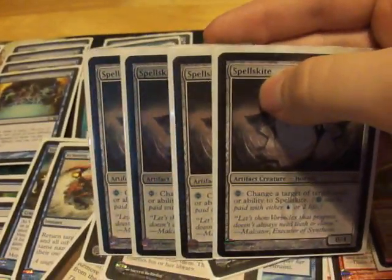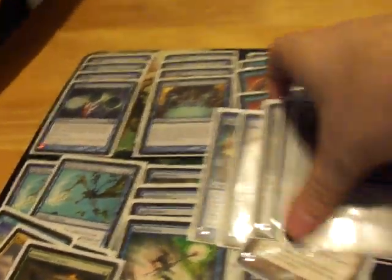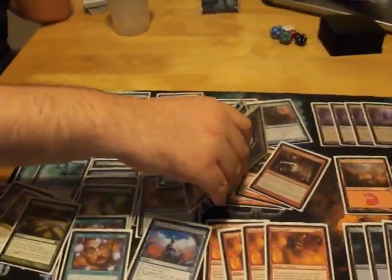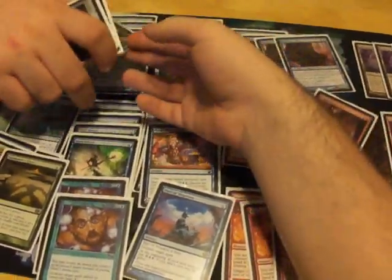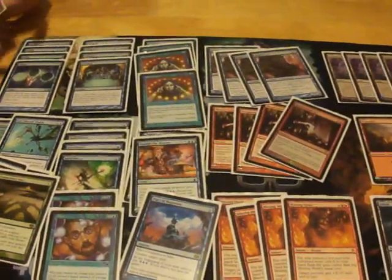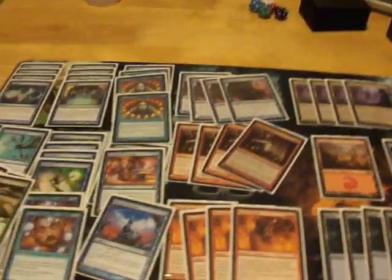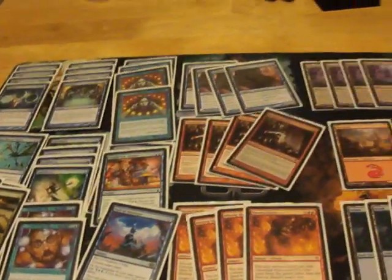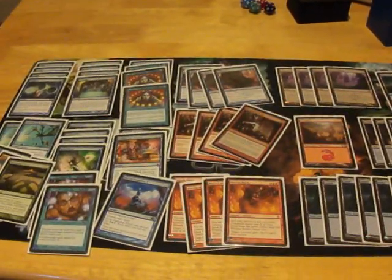Spellskites are amazing. If you're running Shoal, I would say these are a necessity — a full set — so they don't kill your infectors. So there you go — this is Shoal Infect. The Vesuvan Shapeshifter is my Iona tech because when we play, I get Iona out naming red.